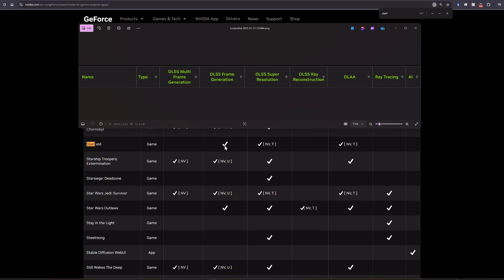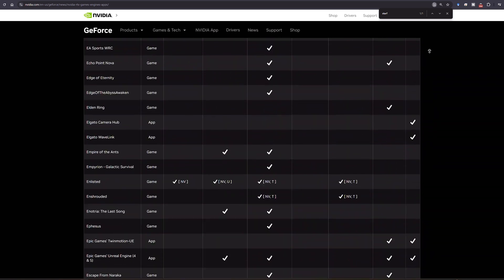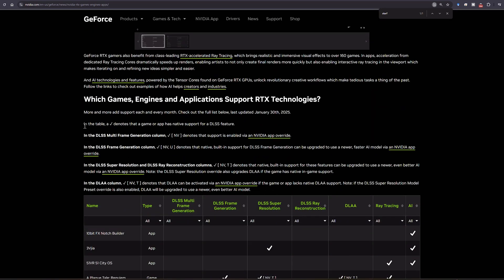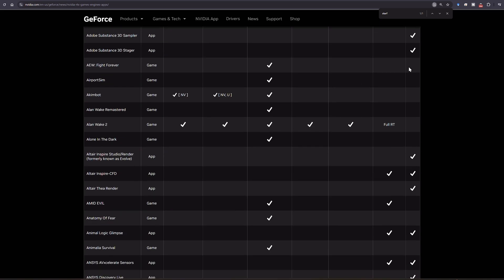A lot of people are confusing this new override feature with a DLSS swapper — that's not what it is. It is not a DLSS swapper, so definitely don't think that it's going to just switch any game to whatever DLSS version you want. A checkmark denotes that a game or app has native support for the DLSS feature. That means it's already in the game and you do not need the swapper or to override.